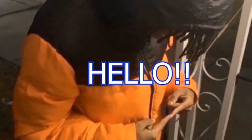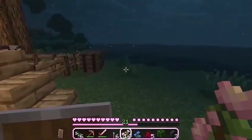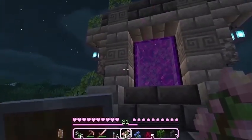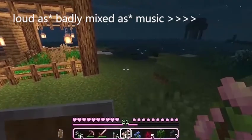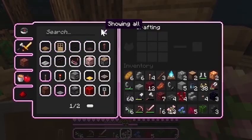Hello! I have the Java edition of Minecraft. I'm playing on peaceful mode because I just want a peaceful life. We're back — what I'm trying to do is make this Nether portal thing look pretty, so I'm thinking of putting candles on the sides or something. Let's see if I can make a candle.